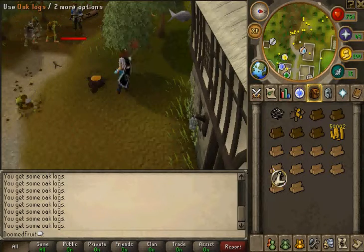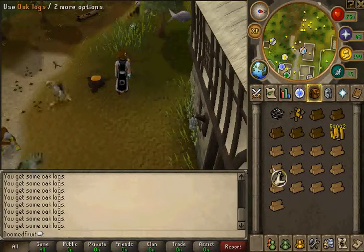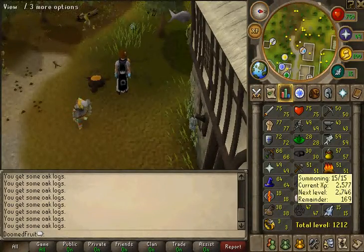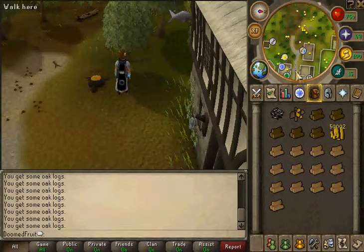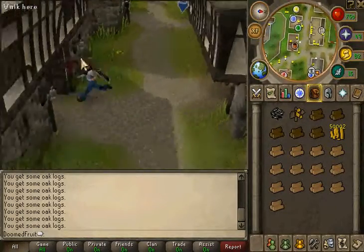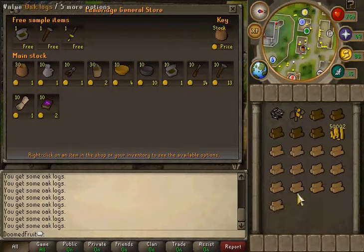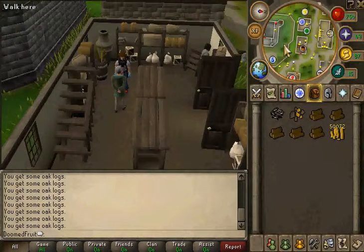If you're really high level or a decent level and you don't really care about the money, just drop the logs to go faster. All these skills are from taking time and I've never bought any of them. Once you've got a full inventory of oak logs, come back to the general store, trade the shopkeeper, and sell your logs.